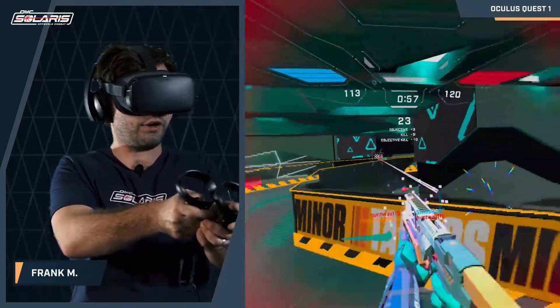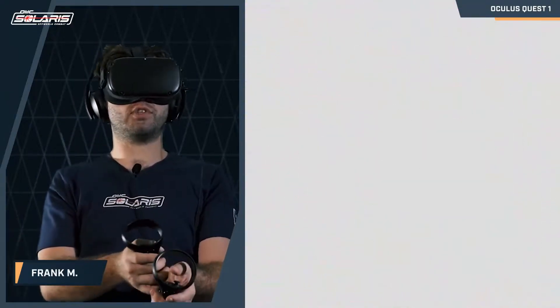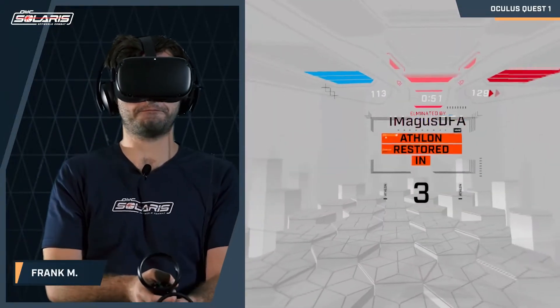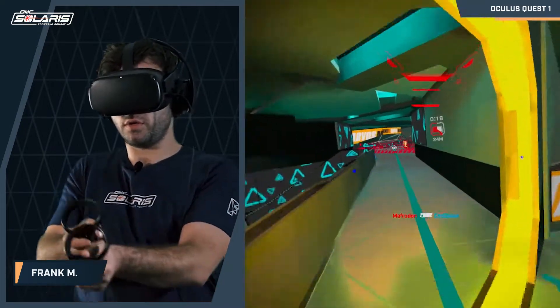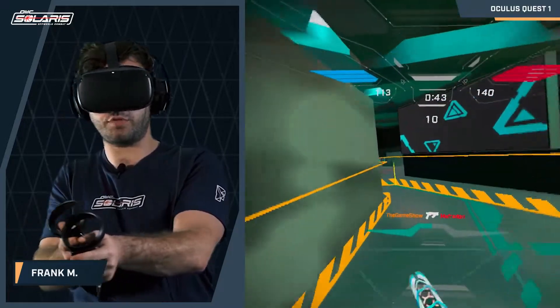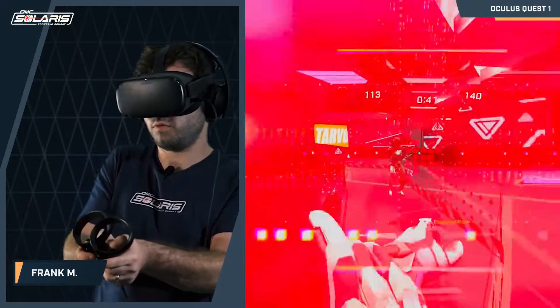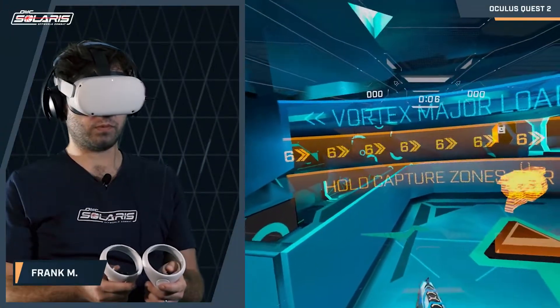Headshots do extra damage, and you can hear them — you hear that, like, tink, kind of a metal sound. The distance you're away from the enemy also affects damage: if you're up closer, you'll do more, and further away you'll do less. I'm loving this update, guys.